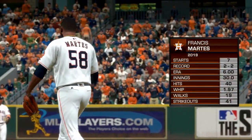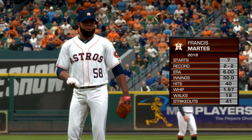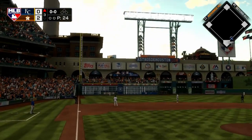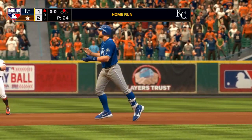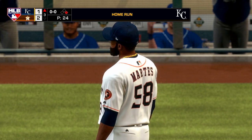Moving on to the top half of the third. Francis Marte on the mound for the Astros in his 8th start of the year. The first pitch of the top half of the third goes to Hunter Dozier, and he connects on it and sends it into the Crawford Street boxes — a solo shot for Hunter Dozier. It's now a 2-1 game as the Royals are on the board.